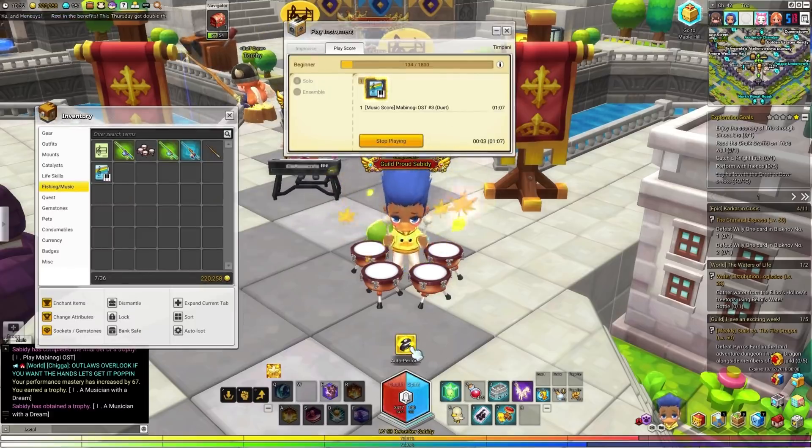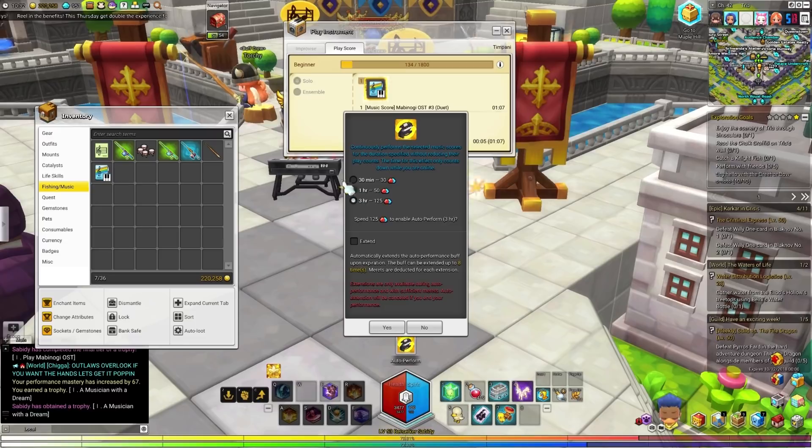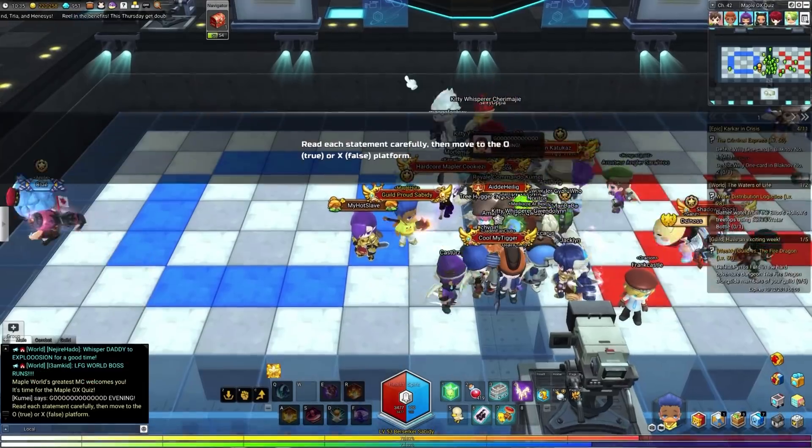If you have auto perform or auto fishing vouchers you can use those to extend your time and auto-play the music or auto-fish while you're AFK. You can also use your merit — your red or your blue — to buy a certain amount of time to auto perform or auto fish.